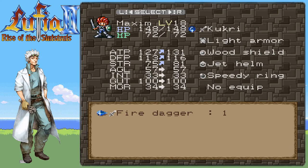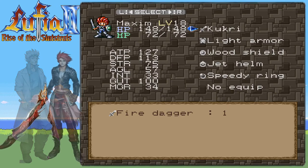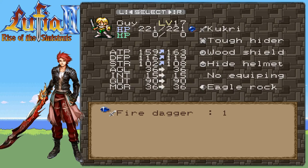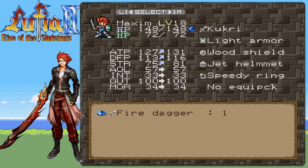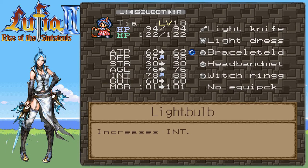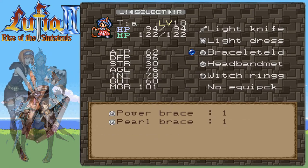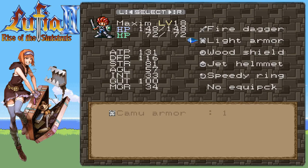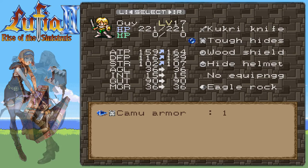So I know I bought this fancy kukri last time, and then I immediately got an upgrade for it — so yep, that's pretty standard. I think I'll give it to Maxim because his attack power is a little bit weaker. And then we also picked up a Pearl Brace, which gives us intelligence — so this is an offensive buff during combat, or during bosses. Tia could use this to increase her magic damage during combat — that's probably worth it. Was there anything else? Camu armor — the boss's name was Camu, I think, and now we can get his armor. I think only Guy can equip it, so he gets a pretty nice upgrade.